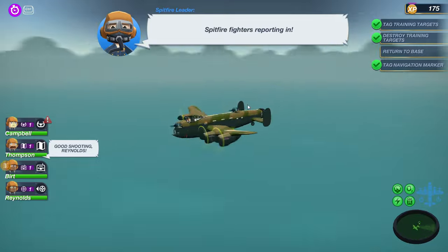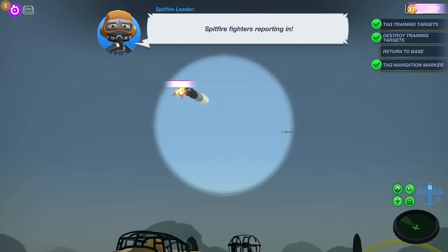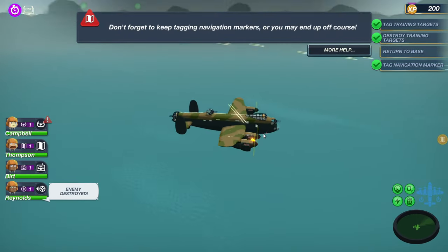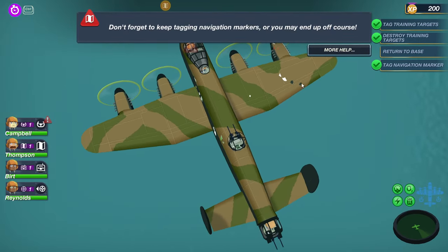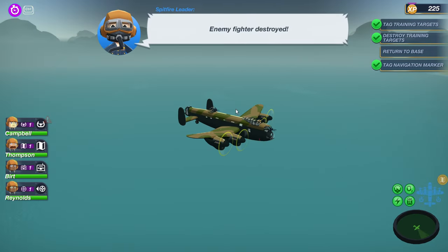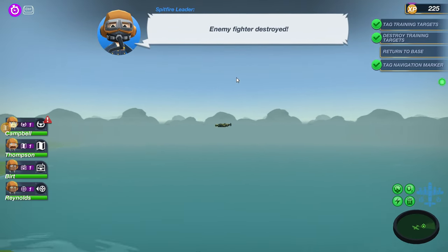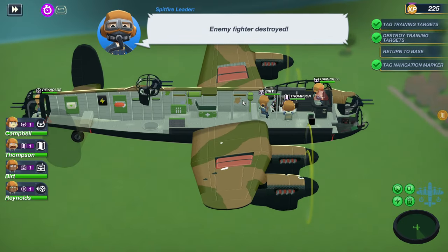Don't shoot my bomber — this is brand new! Are those friendlies? I think those are friendlies. Oh, we're getting shot! Oh no, we're getting hit! Oh no — our engine's on fire! They just completely destroyed engine four right there. What did that poor engine do to you? Enemy fighter destroyed — I think our friendly Spitfires actually did just roll in here and completely save us.